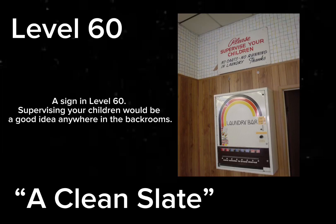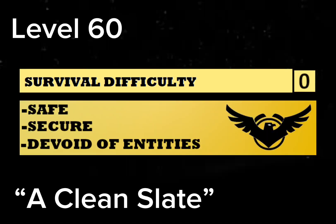Level 60 is the 61st level of the Backrooms. It is a sprawling complex of rooms similar to a retro laundromat. Survival difficulty: zero safe, secure, devoid of entities.